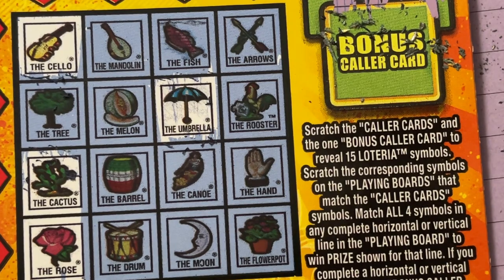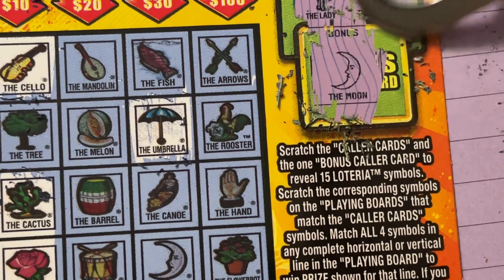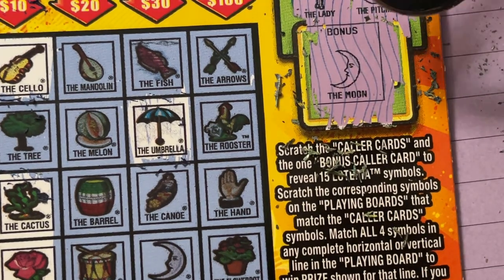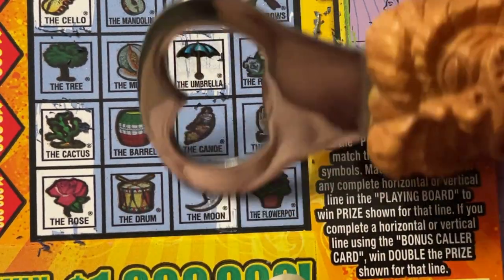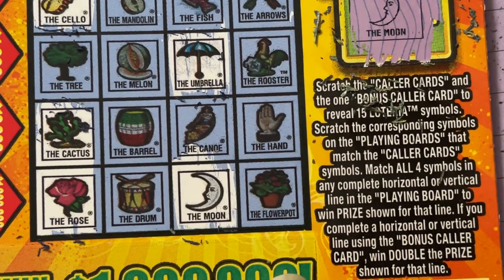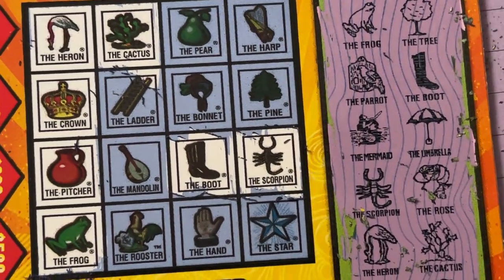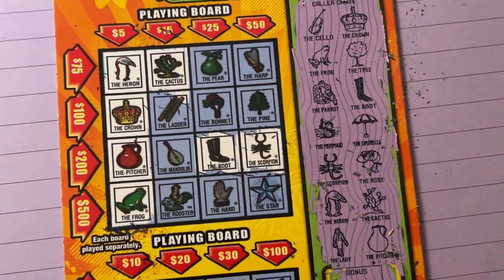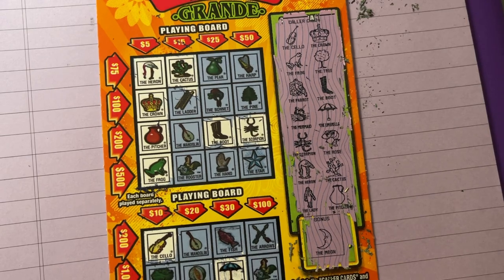So we do have the bonus — let's see what it is. Might not help me since I already have a winner. It is the moon, and we do have the moon, but it doesn't help where it's located. No moon at the top. So there we go — five dollar winner, money back. Thanks, Florida.